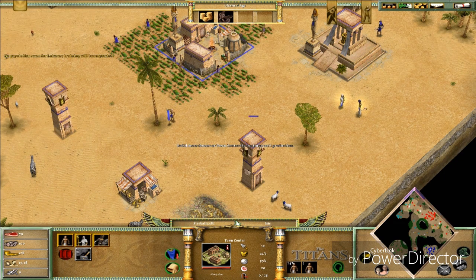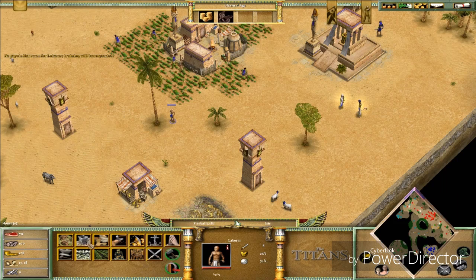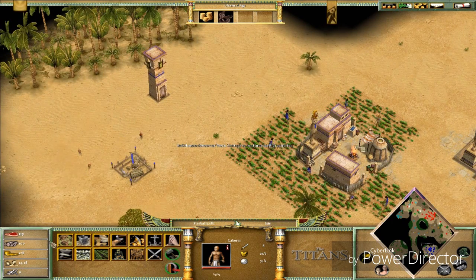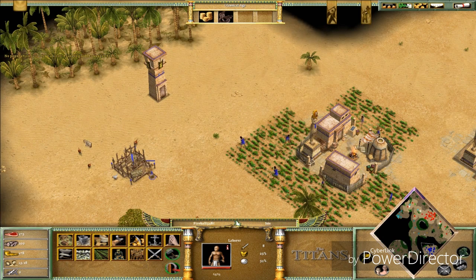I don't have enough population so I should make some houses. Wait — houses don't cost anything! I can just make houses without having any wood or resources. The Egyptians can build houses without needing any resources. I don't know how this makes sense but I'll take it.